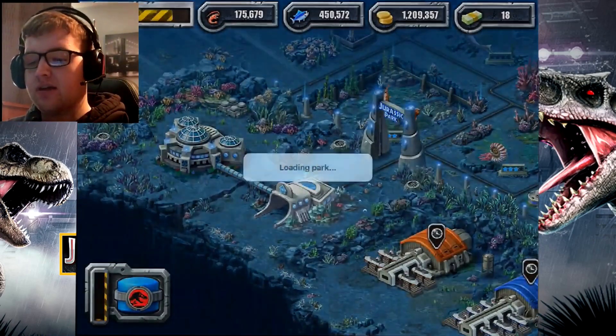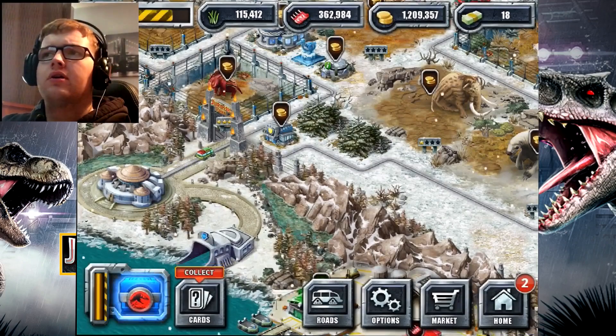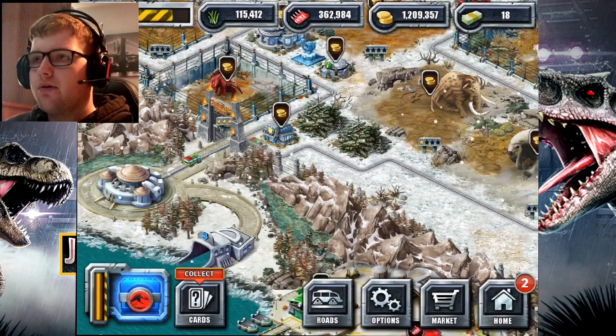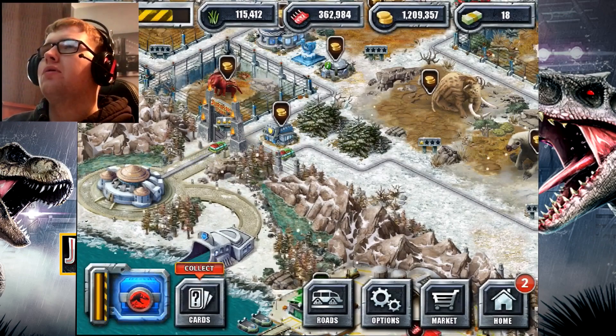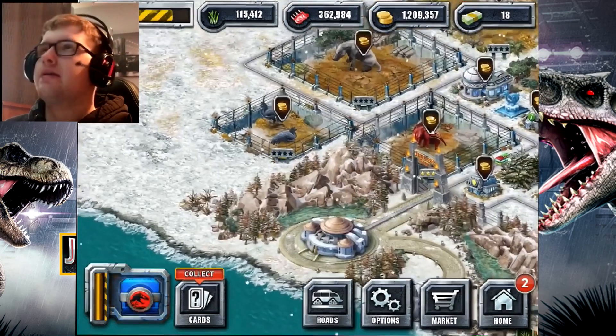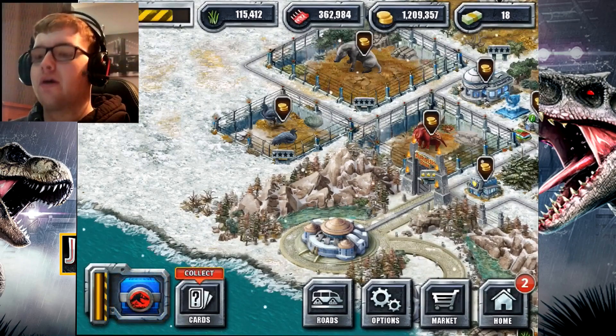Now let's move on to the glacier. Kind of thinking about it, I did hear that there is an Easter egg in Jurassic World the Game. If you go over to the jungle area, you will find an abandoned old Jurassic Park building sitting there. Not sure if that could be an Easter egg referencing the building in Jurassic Park Builder.